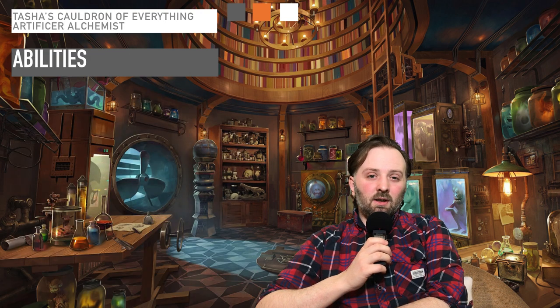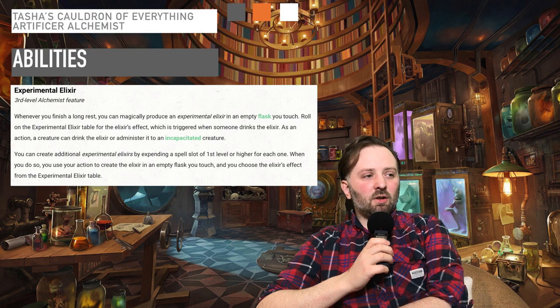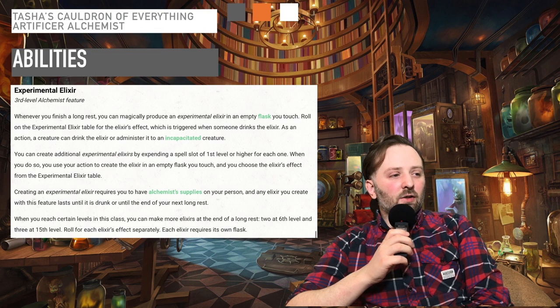At level 3, you gain access to Experimental Elixir. Whenever you finish a long rest, you can magically produce an Experimental Elixir in an empty flask you touch. Roll on the Experimental Elixir table for the elixir's effect, which is triggered when someone drinks the elixir. As an action, a creature can drink the elixir or administer it to an incapacitated creature. You can create additional Experimental Elixirs by expending a spell slot of first level or higher for each one. When you do so, you use your action to create the elixir in an empty flask you touch, and you can choose the elixir's effect from the table. Creating an Experimental Elixir requires you to have Alchemist supplies on your person, and any elixir you create lasts until it is drunk or until the end of the next long rest.